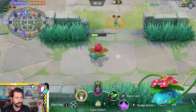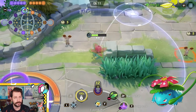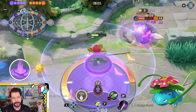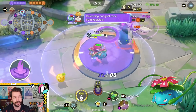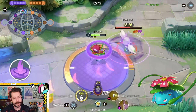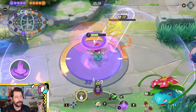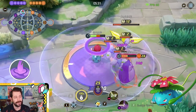Once you become Ivysaur you get a choice between Giga Drain and Sludge Bomb, setting up two different builds. Sludge Bomb creates a little area of poison you throw out — it damages enemies inside it and also slows on the first hit and consistently inside the ring. It also decreases enemies' special defense. The idea is Sludge Bomb combos well with Solar Beam: it lowers special defense so your follow-up hits harder. My Razor Leaf normally does 84 per tick, but after Sludge Bomb it was doing 92 per tick.